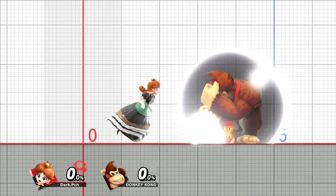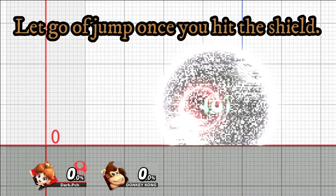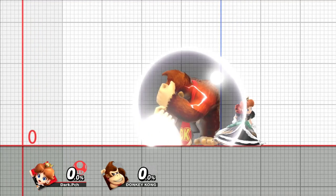After you do the air attack, let go of the jump button and keep holding the same direction that you were going. If you do it correctly, you're going to end up on the other side.